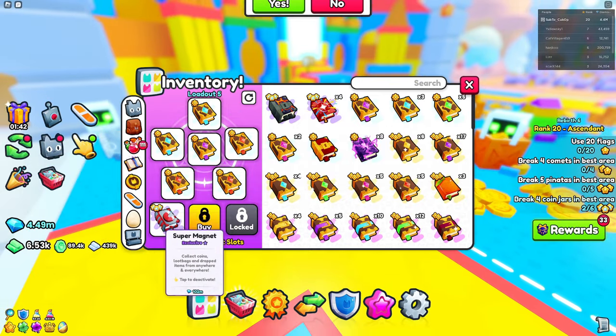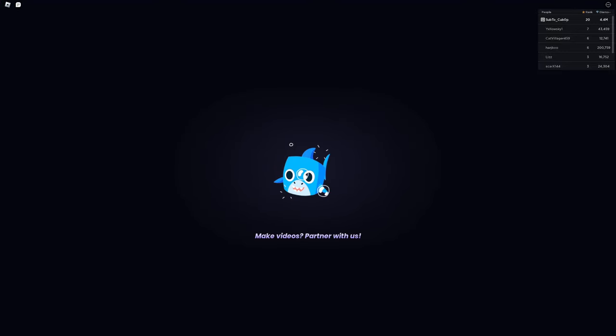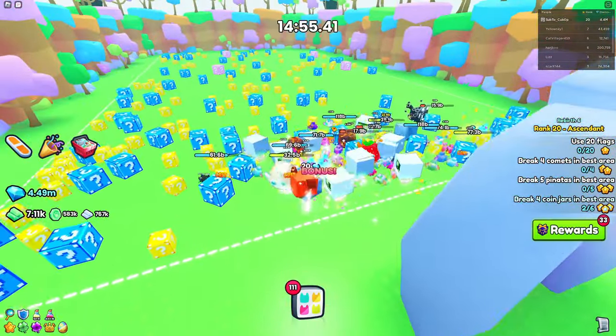And yeah, so I'm going to keep Super Magnet on. What you want to do is exit out here, and then we're going to go into the minigame. And there we go — we can start grinding right here.